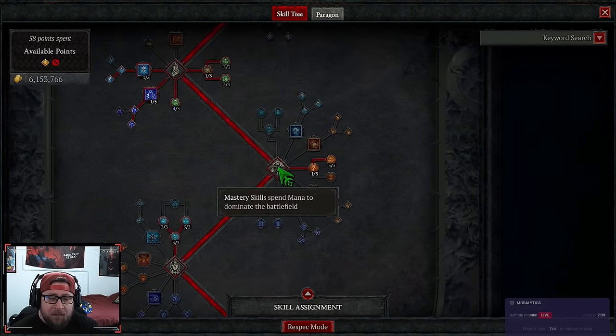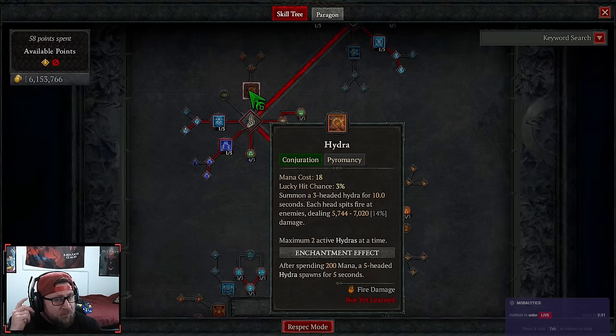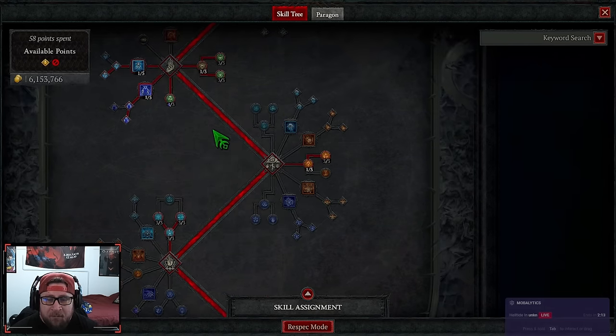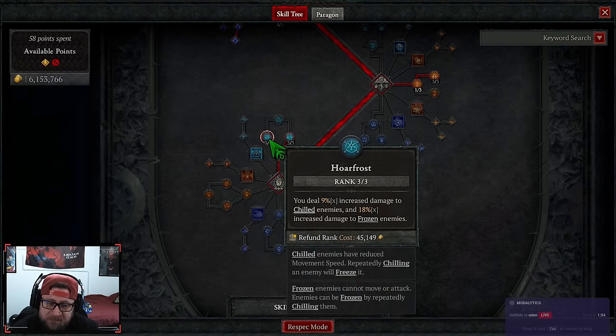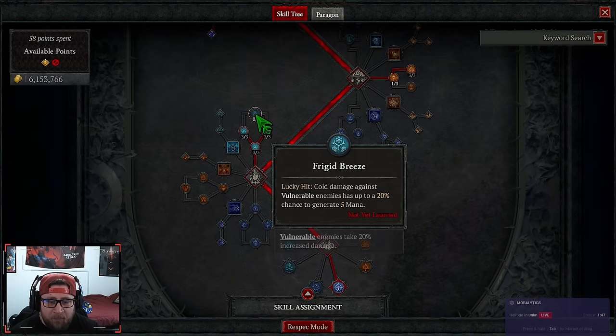It's a bummer — even if you're manually casting Hydras you're getting at most around 10 to 12 conjurations, or maybe 15 if you really invest all-in, but it's still a huge nerf compared to the 35-plus we were getting in the PTR. We still average about seven though, which is still pretty good. Then we've got one point into Inner Flames just to get to Devouring Blaze, which gives 30 multiplicative critical strike damage against burning enemies — we'll always have enemies crowd controlled. Then three points into Permafrost, three into Hoarfrost, and three into Icy Touch for more damage.